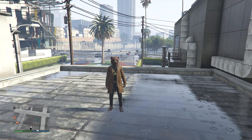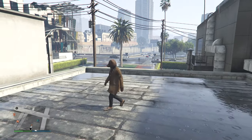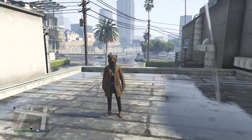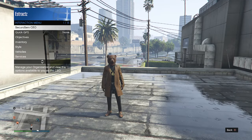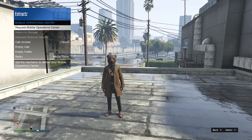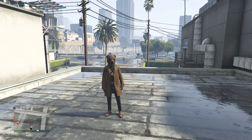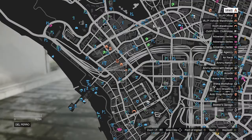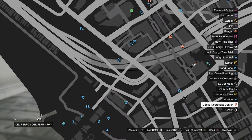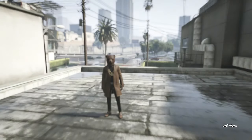For the third outfit, we're making black joggers with lime green. First, get the black joggers by calling in your MOC. Pull up your interaction menu, go to services, mobile operation center, and request your MOC. Wait for it to spawn on the map, then head to the back of it.